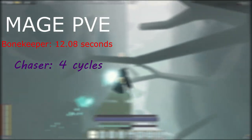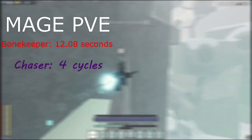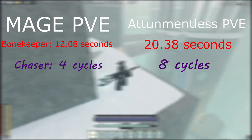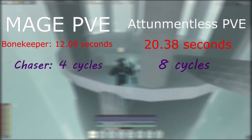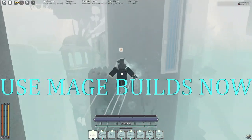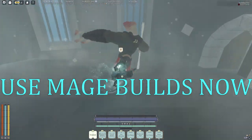Now it's comparison time and it's pretty obvious who the winner is. For the mage build, Bonekeeper took 12.08 seconds and Chaser took four cycles. The mostly attunementless build killed Bonekeeper in 20.38 seconds and Chaser in eight cycles — so the attunementless build took twice the cycles and roughly double the time for Bonekeeper. In conclusion, mage builds are the new PvE meta — attunementless builds have fallen off.